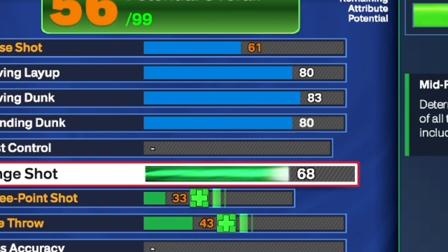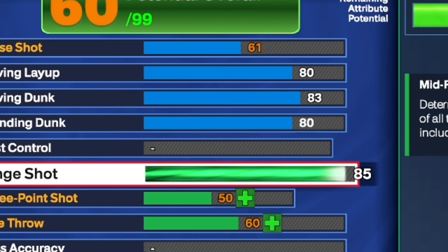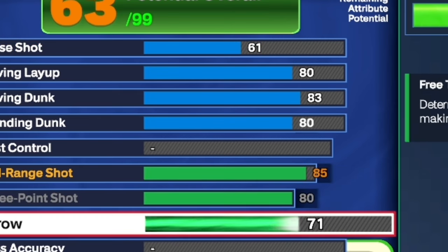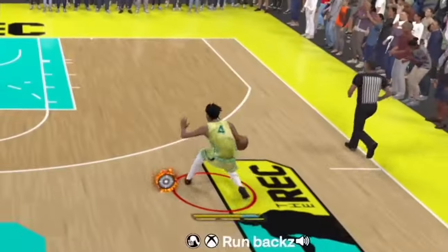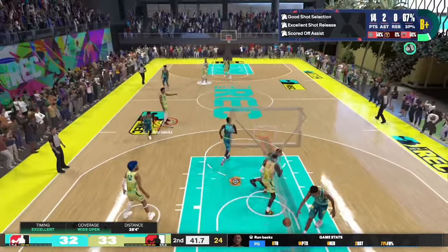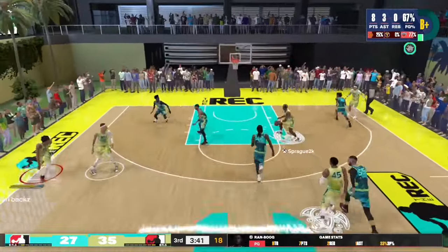For the shooting, go ahead and give yourself an 85 mid-range — yes, 85 mid-range — and max out the three-ball to an 80, and put your free throw to a 71. With an 80 three-ball you're going to be hitting consistently, especially if you have your hot zones. If you get the takeover, you basically have a 99 three.